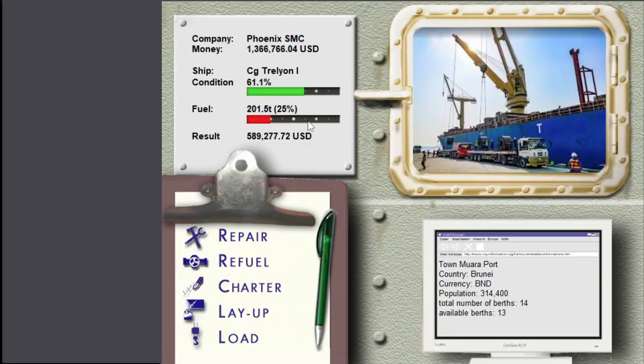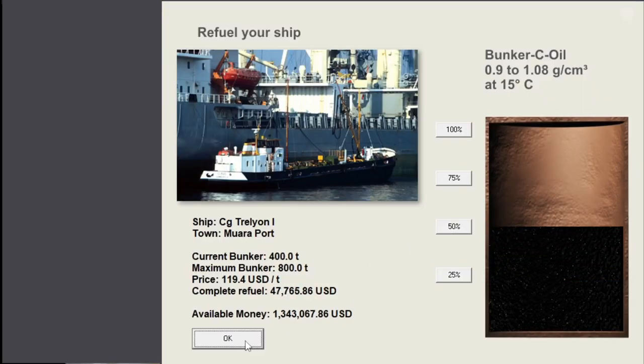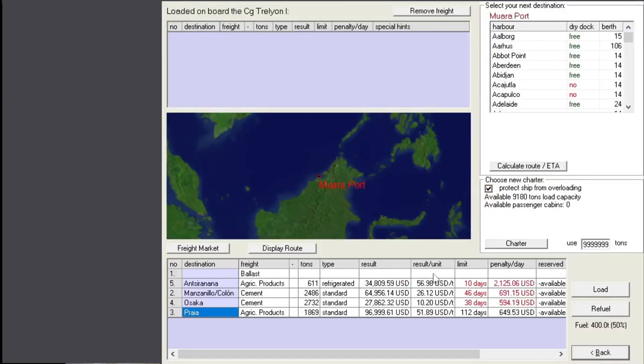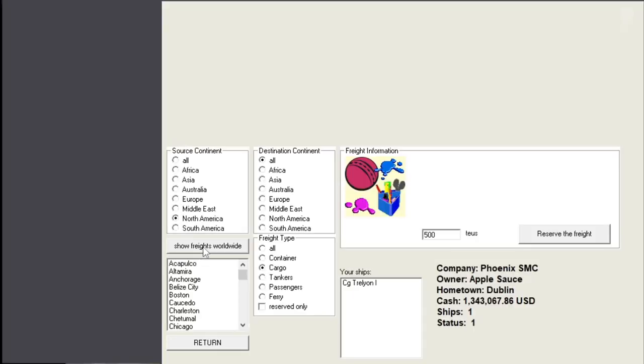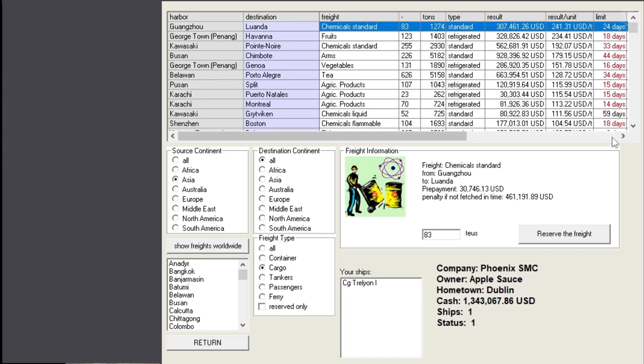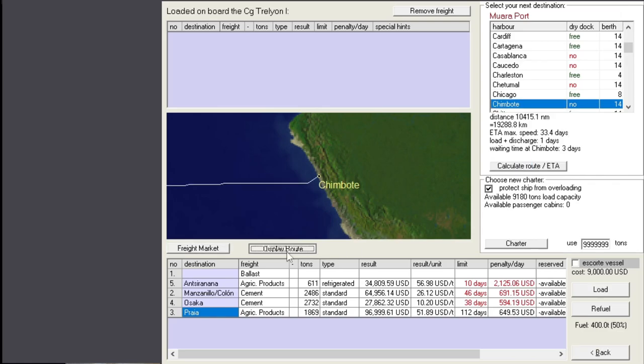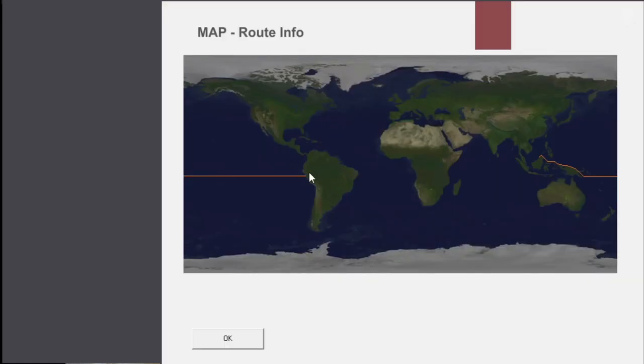We got our money. Refueling is pretty expensive, so let's not fill up the tank. Let's see if there's any juicy cargo around here - not in Moira, but we'll see elsewhere in Asia. There's usually something good to carry somewhere around here. If we could get to Busan quickly we could go to Shimbote and make a bundle, but I'm pretty sure it's too far off. Shimbote - I thought it was in Africa but it's actually on the western coast of South America - Ecuador or Peru.